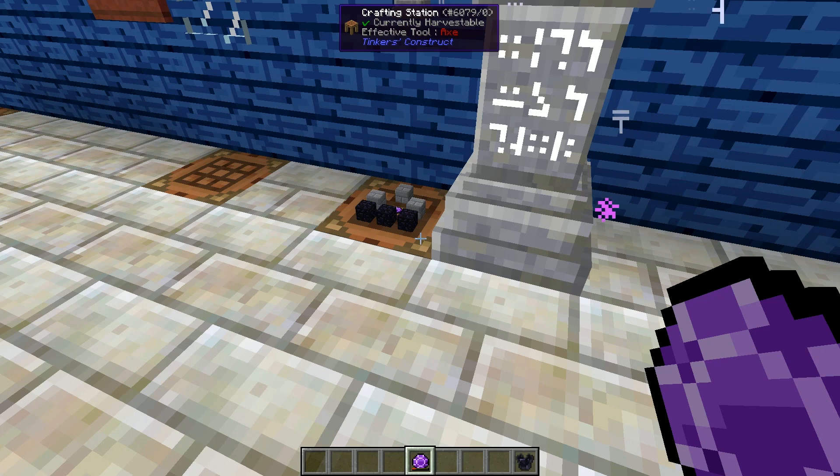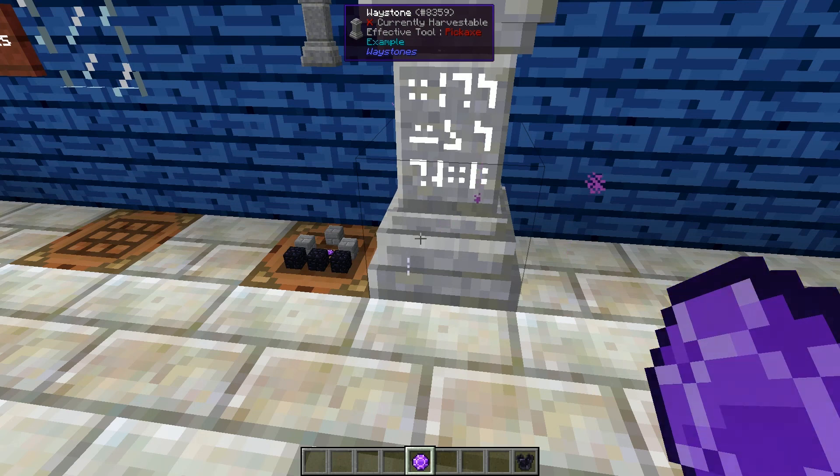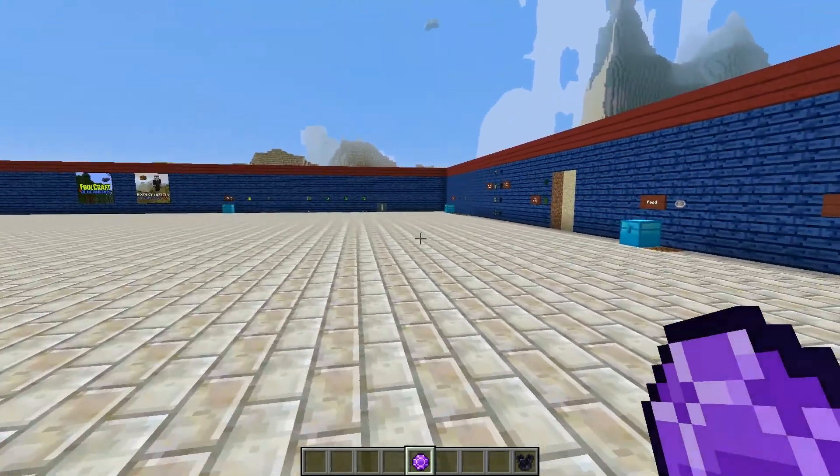To use a warp stone you just hold it and hold it like charging a bow - it brings up a list of all your possible destinations and you click the one you want. The reason to carry one while exploring is: say you're 5,000 blocks from home, you'll use your waystone to get home, but there might be things out exploring you want to return to. Just pop the portable way stone down, call it 'exploration', and it lasts there until you pick it up. When picked up it goes back into your inventory. If you click it while it's not placed it'll say the waystone is no longer available and remove it from the list.